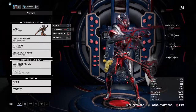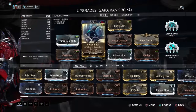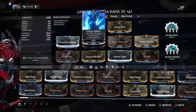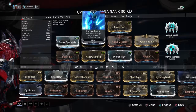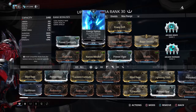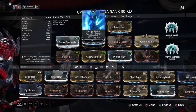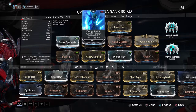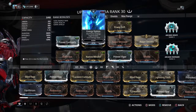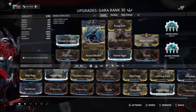So here is the tank build for Gara. It'll take a little more forma for this one, especially if you don't want polarity to be a factor. I want to be able to throw any Arcane on any of my frames — I don't want to be limited and say I can't fit that Arcane because it doesn't match. This is pro leagues; we've got to make builds so we can always throw on whatever Arcane is best for whatever mission we come across.